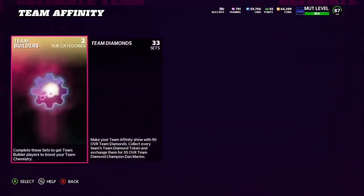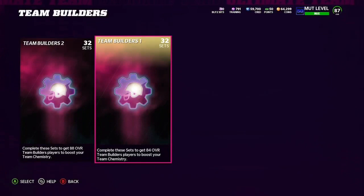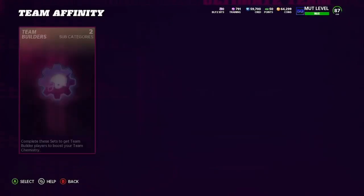The method we're going to be using today is under Sets, under Team Affinity, under Team Builders, in the Team Builders 1 section. This set is going to be very profitable because everybody kind of forgot about Team Builders 1, and they've risen in price since not many people are doing the set anymore, since Team Builders 2 already came out.